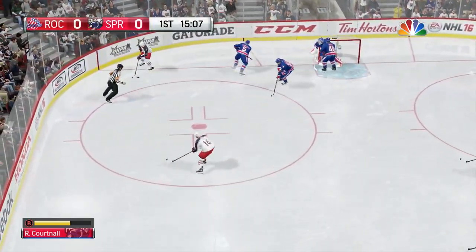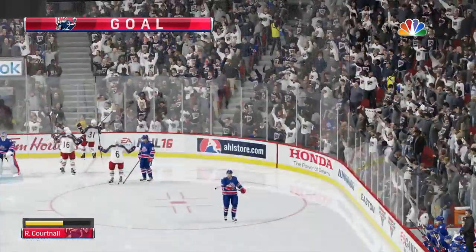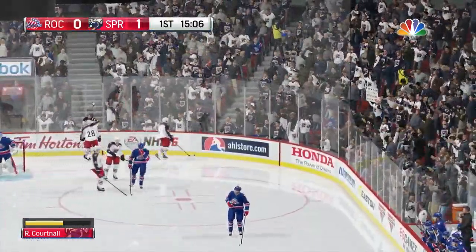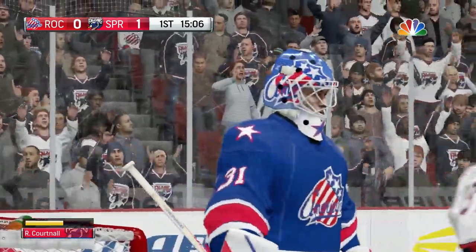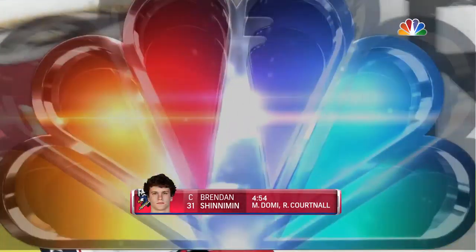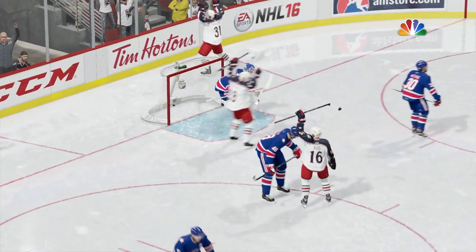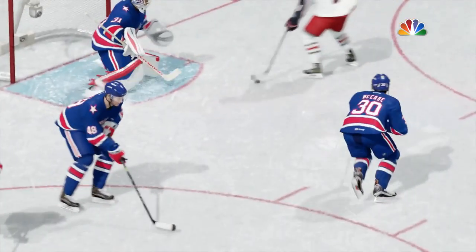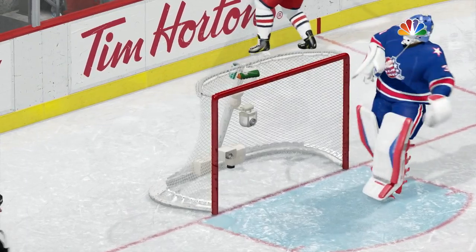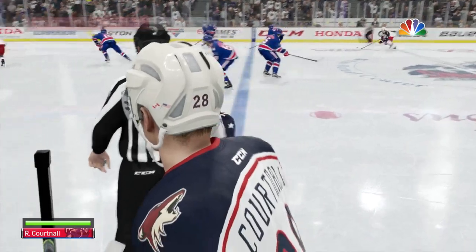A shot on net is put aside to the corner. Cortnall finds it and makes a nice pass in front across the crease, and it's put home. Cortnall will get the second helper on that goal as Springfield takes the 1-0 lead — great effort to follow his shot into the corner, make the pass to a teammate who fed it across the crease for the goal. The goalie had no chance. It's 1-0.